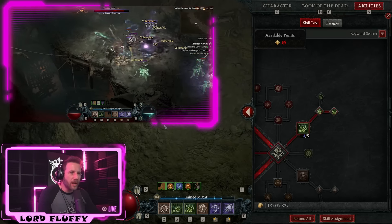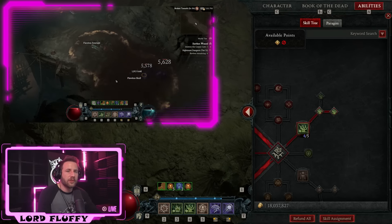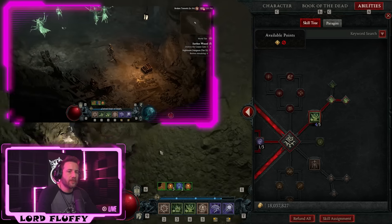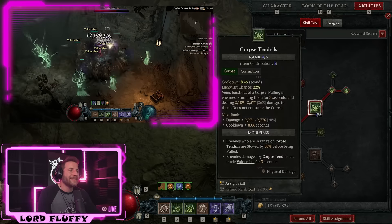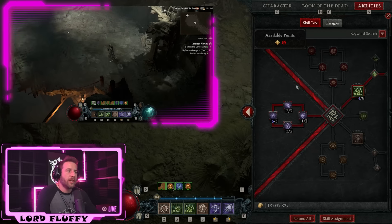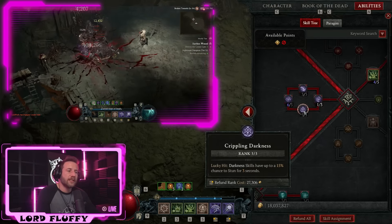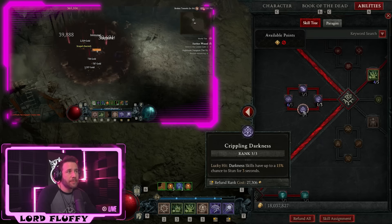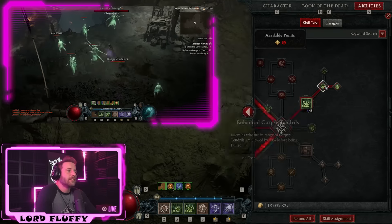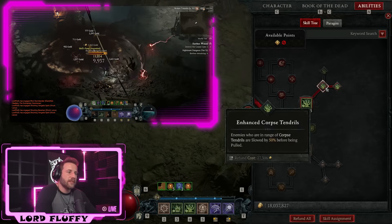The other way we proc vulnerable is Corpse Tendrils, which is part of the opening rotation. We reap once to get a corpse, then use Corpse Tendrils — everything gets sucked in and stunned. While Blight already groups enemies, Corpse Tendrils stuns them, and Terror gives basically double shadow damage to stunned enemies. We also use Crippling Darkness, which gives darkness skills a 15% chance to stun scaled by lucky hit chance. The rune Plague Corpse Tendrils applies vulnerable for three seconds on top of that.